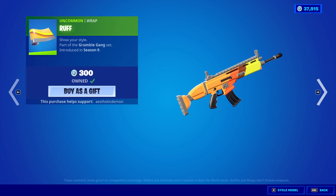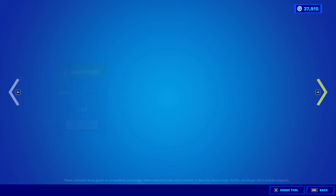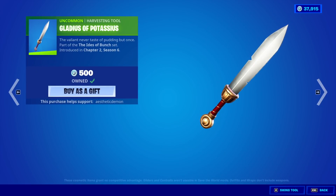The Rough Burger King Wrap is also back. Potassius Peels is back with the back bling Cape of Potassius and the Gladius of Potassius.